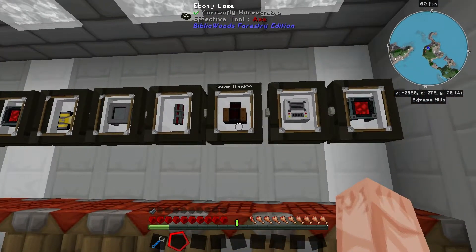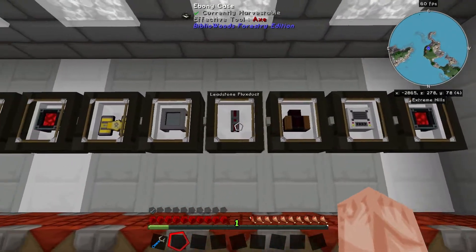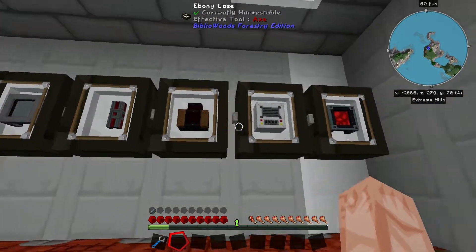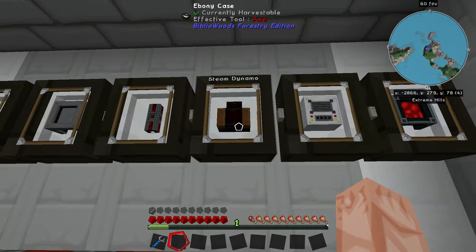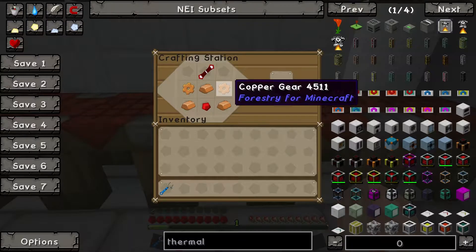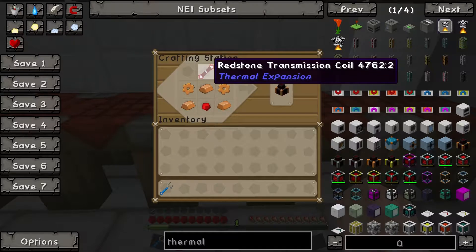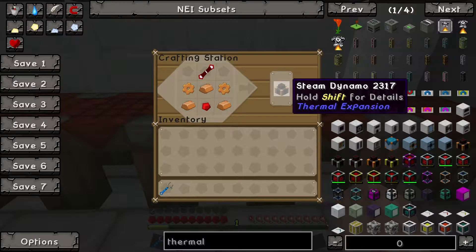The final machines you need are the dynamo and the accumulator. The dynamo is what's going to be generating your power: two copper gears, the transmission coil, three copper ingots, and a redstone, and it makes this machine.